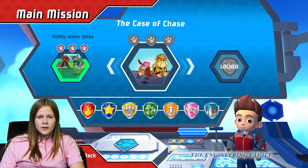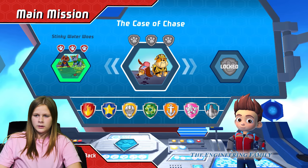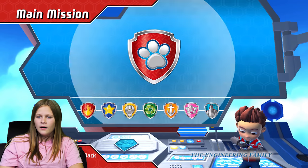That's right, and we're gonna do the Case of Chase — he's gonna be on the case. And it looks like we're gonna use Liberty and Rubble. All right, let's start his case for Chase.